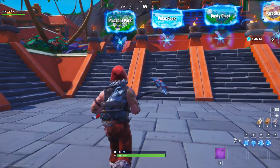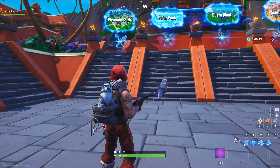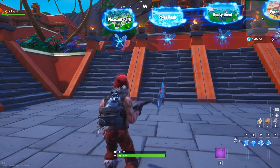We're back with another insane season 8 glitch, and this one is a playground mode glitch that allows you to reach the hidden island in Fortnite. You've all seen it off the coast. That little island looks so nice, and you all want to get there, and this glitch is so easy to do.